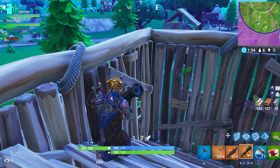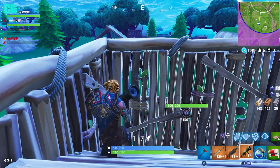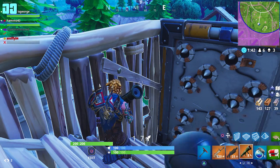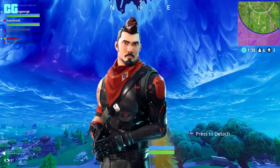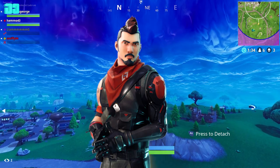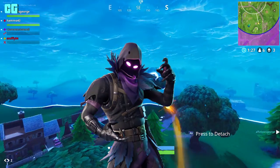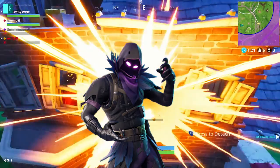So these upcoming outfits and more have been found in the 3.4 files and we have the names and rarities, thanks to Storm Shield One. The Midnight Ops is a rare, and remember the featured items change tonight, so it could be something we've already seen or one of the new ones. Next up is the Raven — this is a legendary, so it's going to be 2,000 V-Bucks, and that is my favourite one.